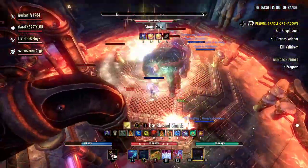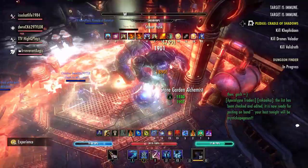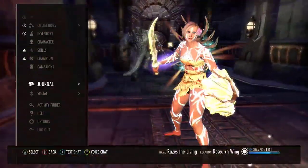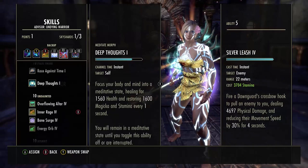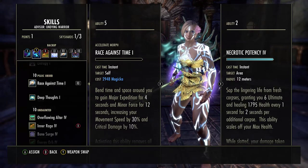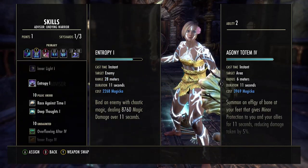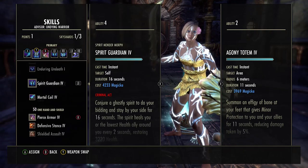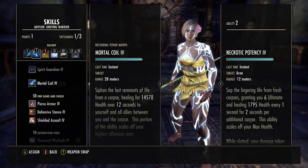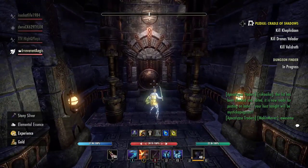If anybody needs to change skills or gear for the final fight, the best way on console — since you don't have the benefit of a changing room — is to wait outside the room, which will not put you in combat. Meanwhile, someone goes in and activates the cutscene, which takes a while, so you have time to change things. I change several things: I put on Race Against Time for the run phase, which removes snares and gives Major Expedition. On my front bar I put on Defensive Stance for extra block mitigation. On my back bar, I replace Necrotic Potency with Mortal Coil, as the stamina drain is pretty intense from perma-blocking as the tank.